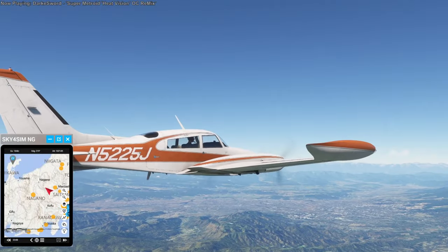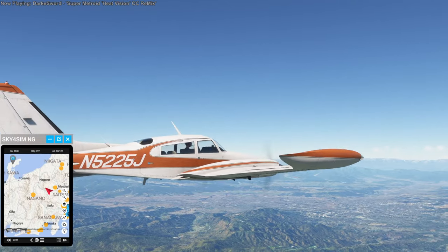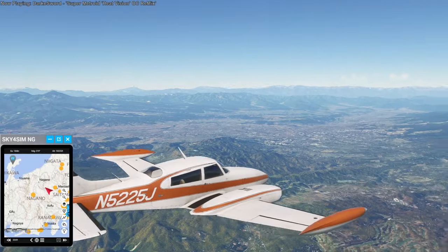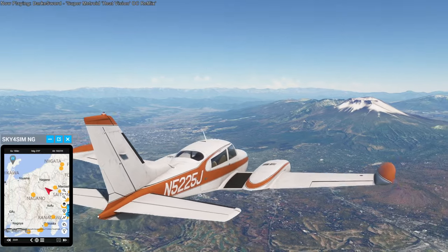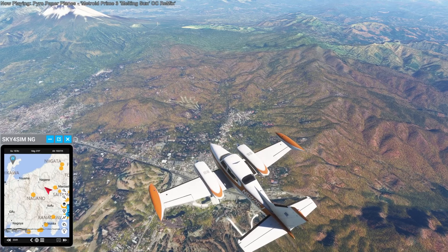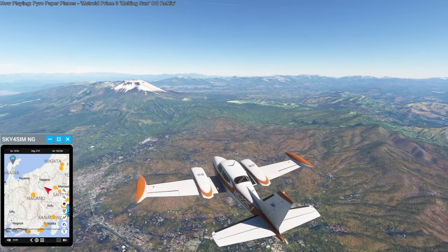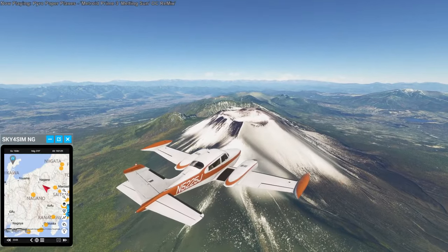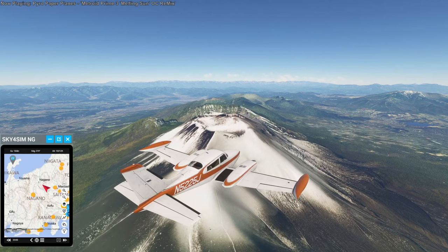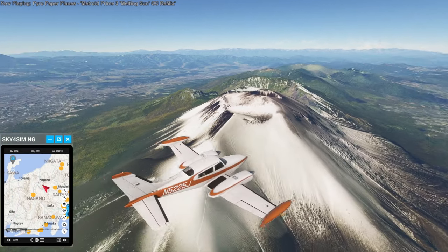It's interesting how the wingtip pods have a sharp edge on the trailing edge — it becomes sharp even though it's rounded up front. After about halfway it's a very interestingly shaped wingtip tank. Heading towards Nagano — there was a Winter Olympics there. What mountain is this? Mount Asama, or Asamayama — obviously a volcano.